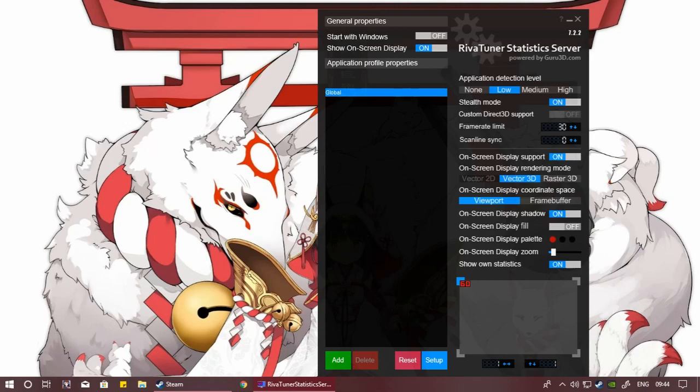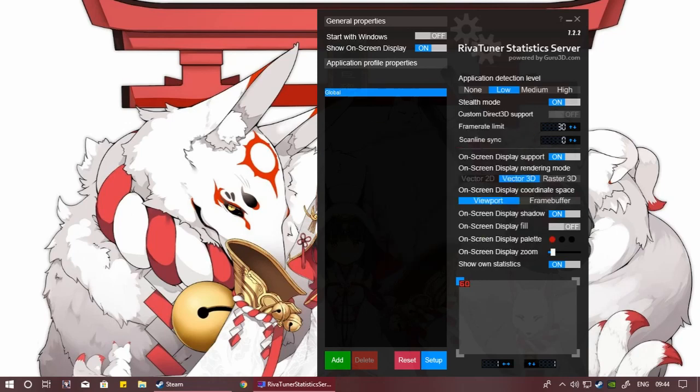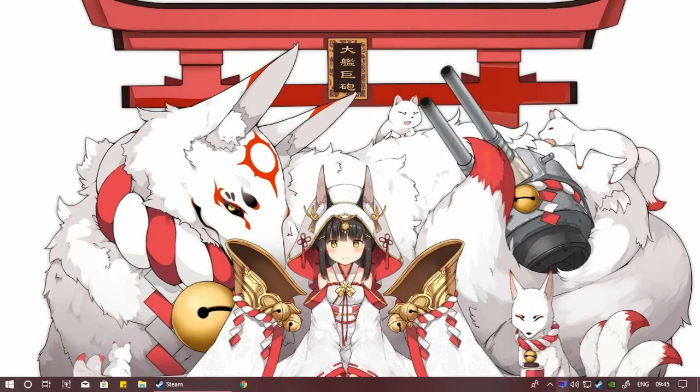Right here you can show static FPS. If you want to see your own FPS — minimum or average FPS — just turn this on. Then right here you can change the color of it to red or something like that. I choose red because I like the color. Then click minimize.